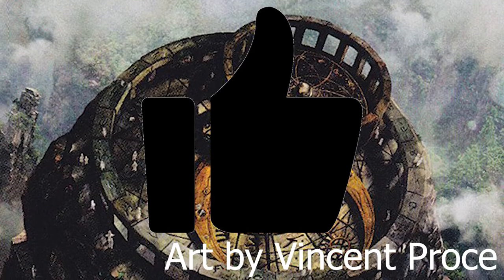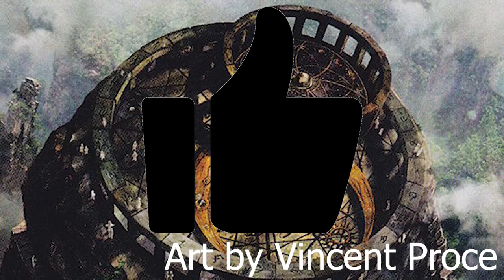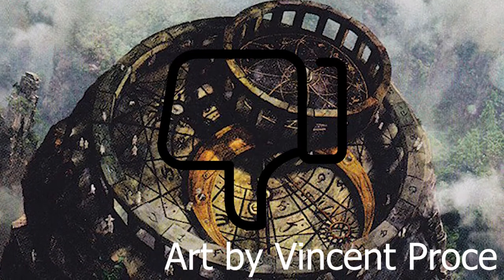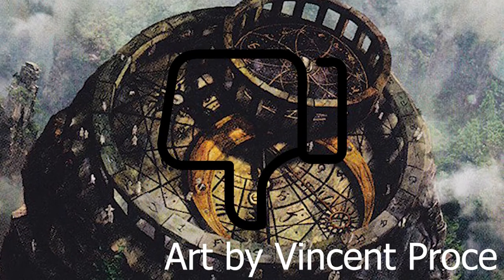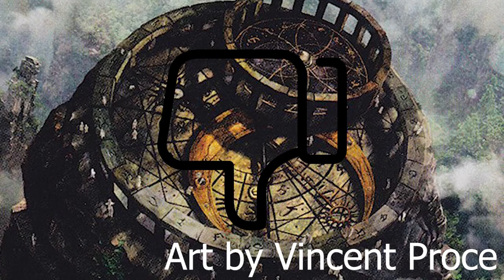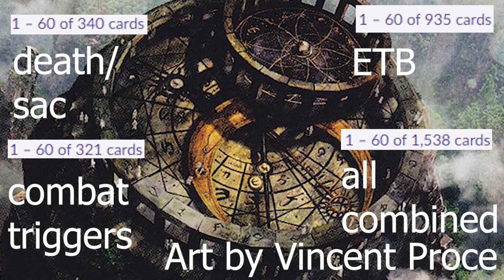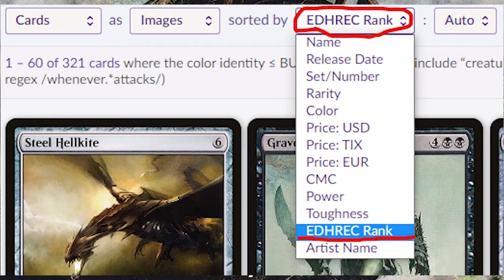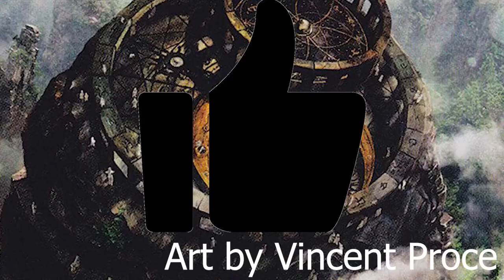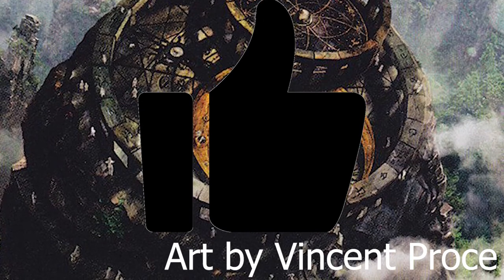The biggest upside to this deck is it's very resilient to wrath and removal — like any recursion deck, you just keep bringing things back and getting value while your opponents waste cards trying to stop you. The biggest downside is it's going to be very difficult to build. There's a very wide range of cards to search through. If you search for death, sacrifice, ETB, and combat damage, you'll end up with hundreds — maybe even thousands — of cards to look through. You'll have to rely on sorting by EDH Rec rank on Scryfall and what other players have already done. The upside is you'll always be discovering new cards that are great in the deck.